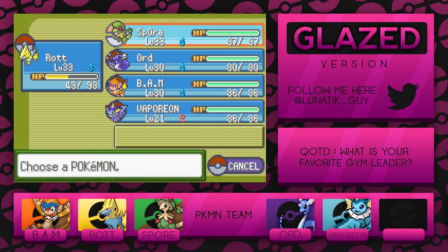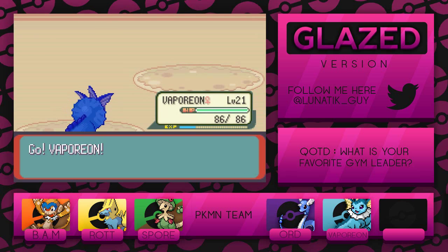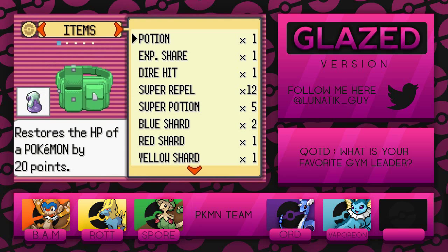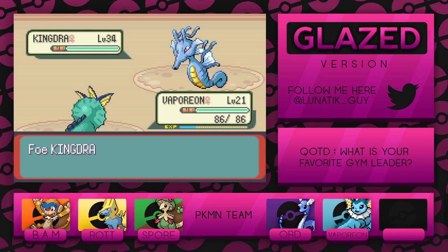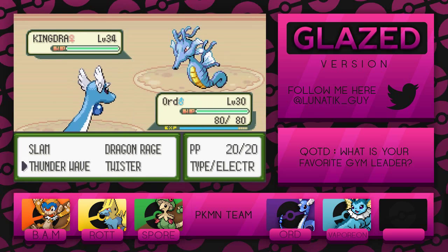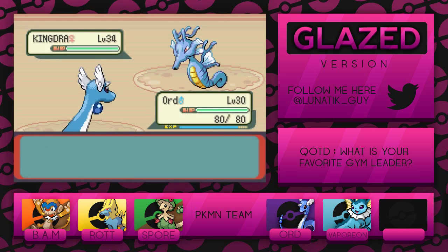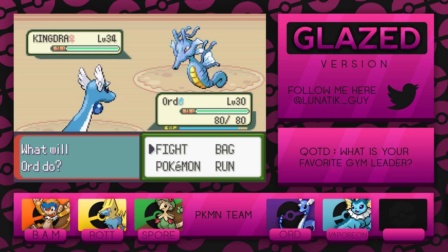Now here's the challenge — Kingdra. Let's go for Vaporeon. Vaporeon's not gonna survive a single hit and I know that, so I may as well go for a heal on Rot. It's gonna use Outrage — if it doesn't, that'd be surprising. So we're gonna heal up Rot right here. I was really hoping Vaporeon would survive, even by a little bit of health. Sadly that didn't happen. Orde is not gonna survive a single hit either. Let me just try Thunder Wave just in case.